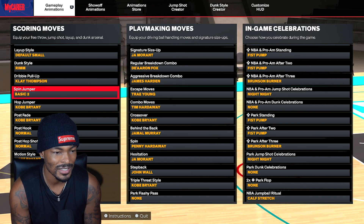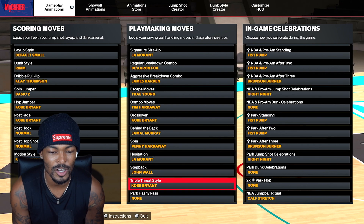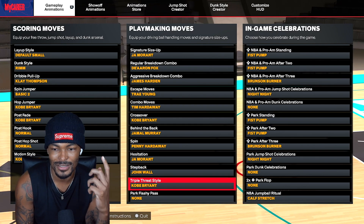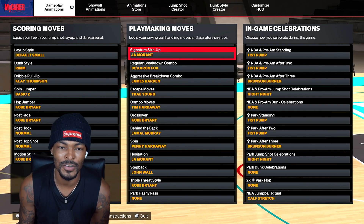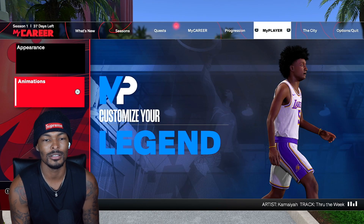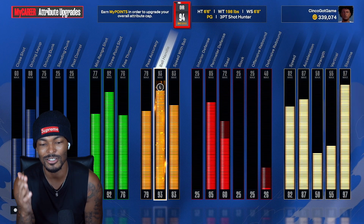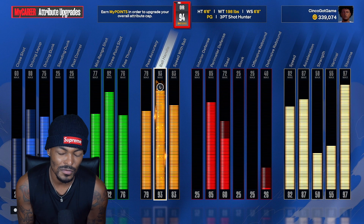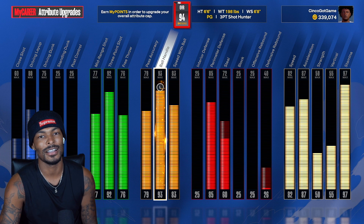If you just care for the rest of my animations, this is what I'm using — but these were the dribble moves. I also got Kobe Bryant's triple threat style. Y'all put these on and let me know how y'all feel about it. But again, my dribbling is a 92 or 93, so y'all have to have this dribbling to get the same dribble moves that I got. Hit that sub button, drop a like on the video. Hope y'all enjoyed it. I'll catch y'all next time. Peace.